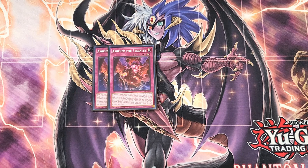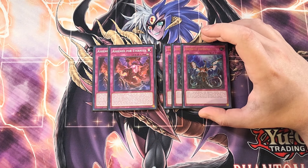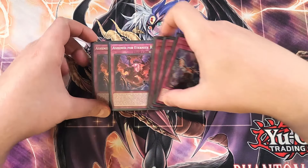We then play three copies of Infinite Impermanence. Impermanence is great as a three-of in the build, just to stop your opponent's monster effects and lock down entire columns of spells and traps. This card helps out a lot in the build. That's it for the main deck, guys — let's get into the extra deck.